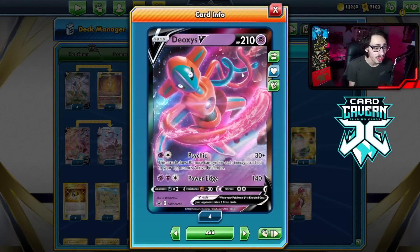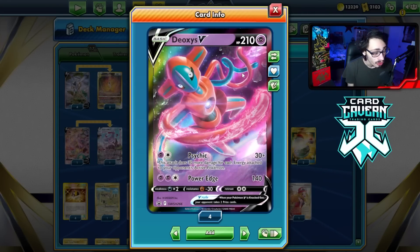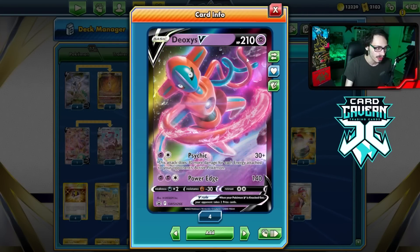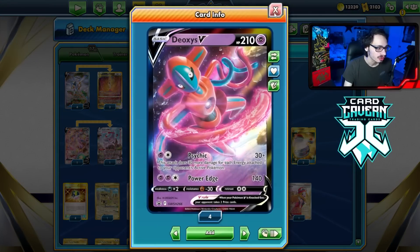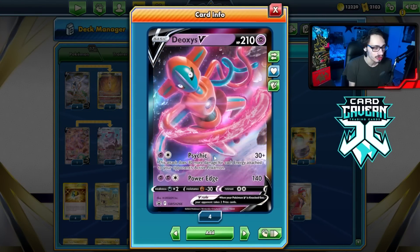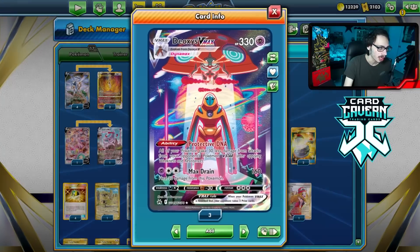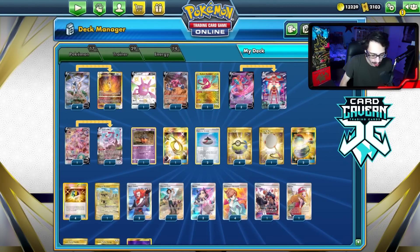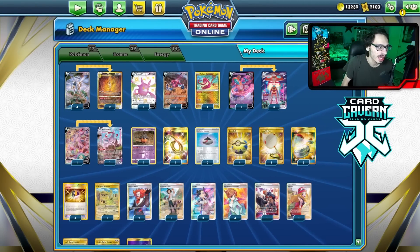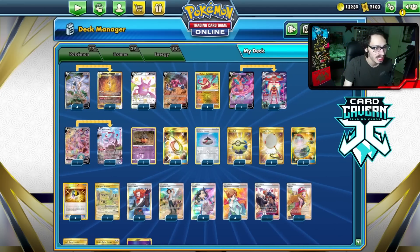Deoxys V is also good against Regis. It can't get one-shot by the Regi deck, and it one-shots most of the Regis except for Gigas in return. I think it can even one-shot Gigas with Psychic. Against Regis it's tough because they can Regirock your Deoxys VMAX and your Espeon, so it's one of the benefits of having the baby Deoxys in the deck. Let's go revisit this card and see it in action.